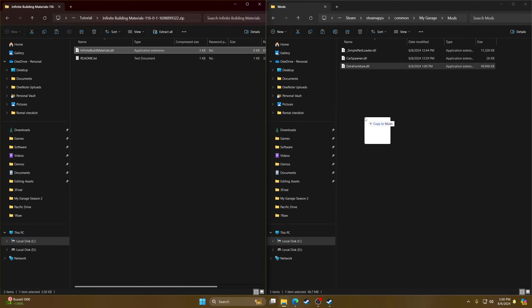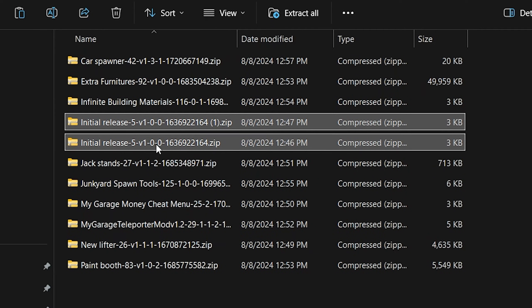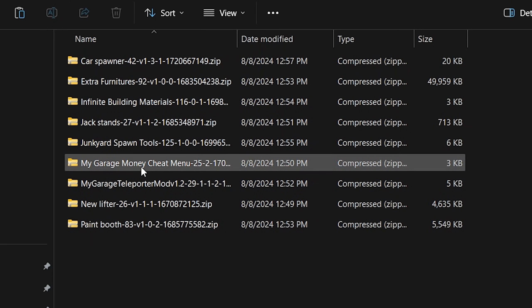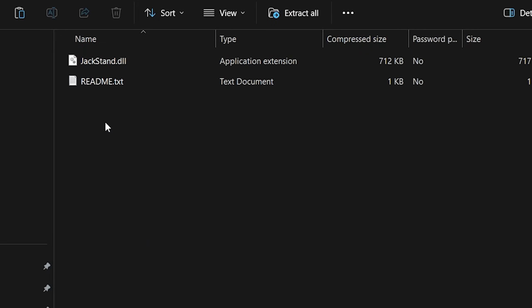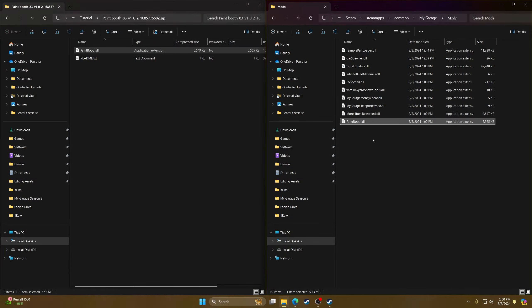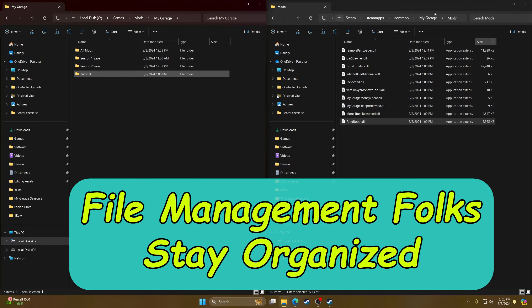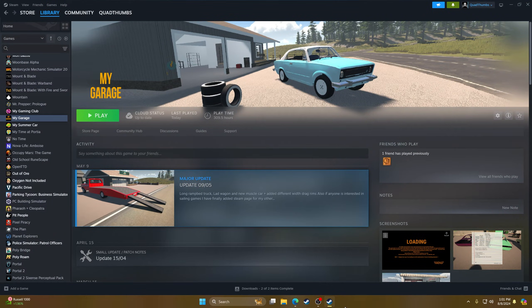Double-click each mod and drag the DLL over. I'm going to delete the Infinite Money mod folder since I have the better money mod instead. Continue moving everything over until you have all the DLL files in the Steam Mods folder. Once that's done you can delete those mods out of the Steam folder and put the ones for your save back in the save folder. Once everything is sorted, close all the folders and launch My Garage.